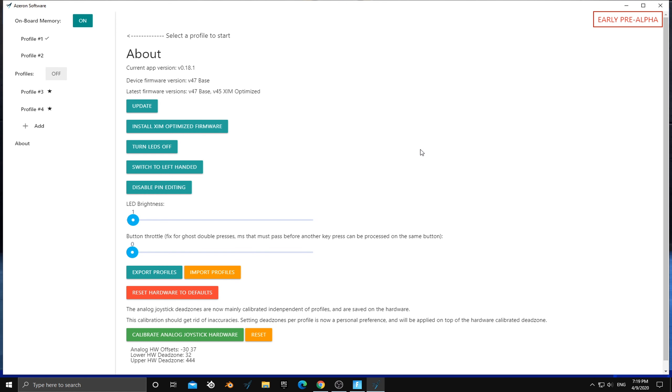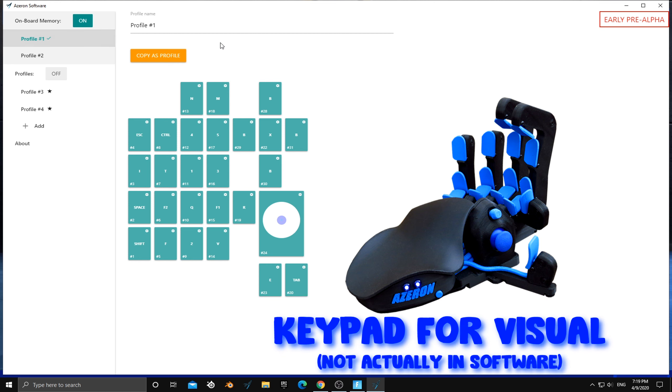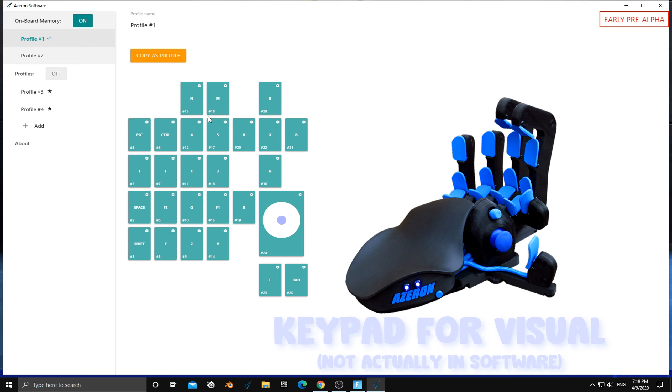So I got this right here. This is their software, the software for the Azeron. This is where you put all your binds on the Azeron keypad. First of all, LED brightness — I got it on one. LEDs are actually really bright. Here's all my binds. It's pretty basic — just profile one, memory on. Whenever you reset it though, you're going to want to take a picture of this because when you reset your Azeron keypad, the binds all go away and go back to default. So make sure you know all these binds so you can put them back in.